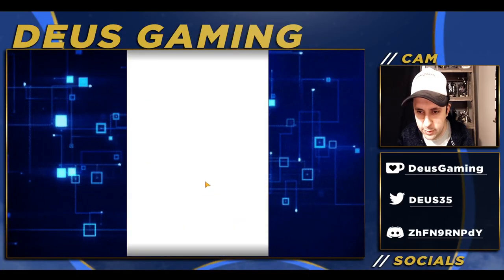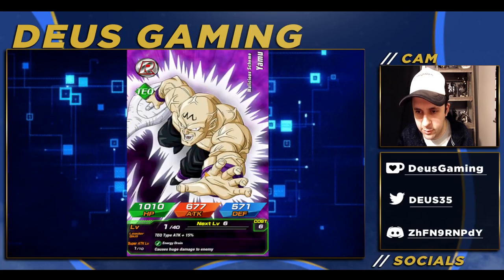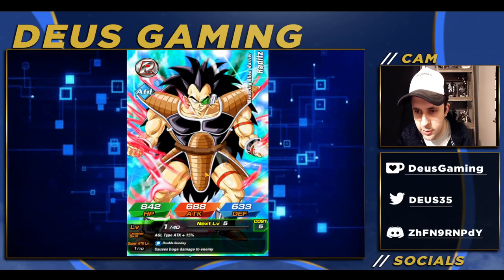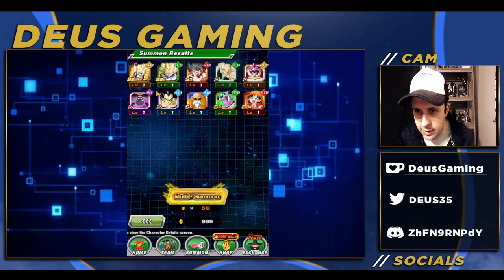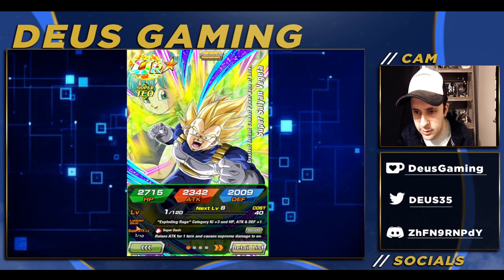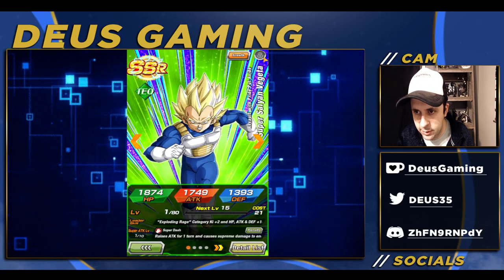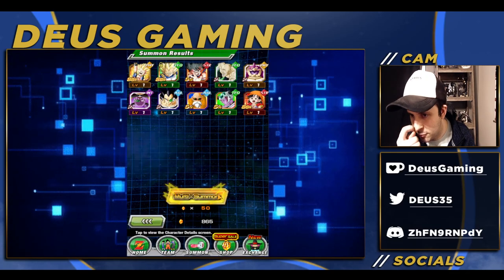Moving on — Super Saiyan God. Oh, there's the new Vegeta unit, I believe it is! So at least I have the Ace tech. Yep, this is the new one. Okay, so I have one. I forgot to lock the God Goku by the way — I'll lock him later guys, trust me.